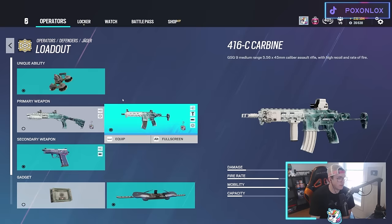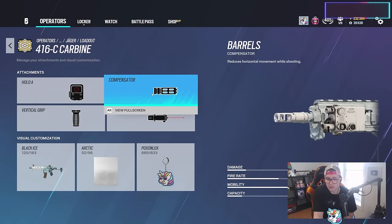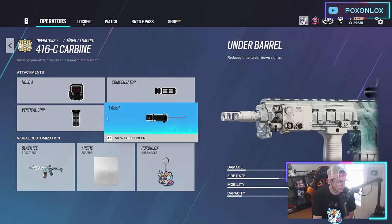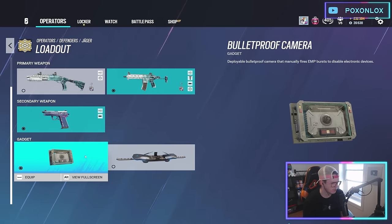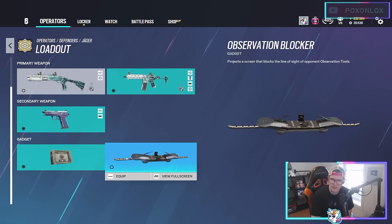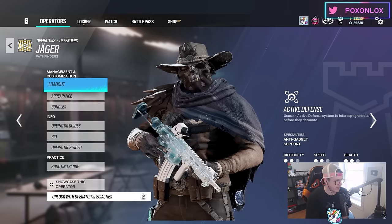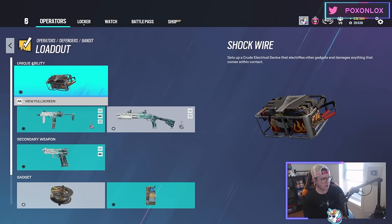Jäger — I actually really like the Carbine; a lot of people say it's bad but I run the compensator on it. I'm going to switch out of the Holo A though — might keep it, might not. Very straightforward otherwise. For secondary gadget, I'm going to switch over to bulletproof camera — BP is more consistent and a little more useful, though it's site-dependent so feel free to switch between BP and observation blockers. Jäger is still a really strong and underrated operator right now.